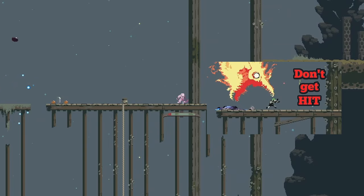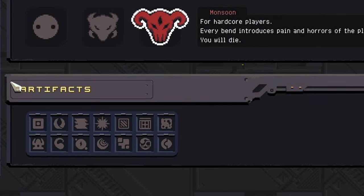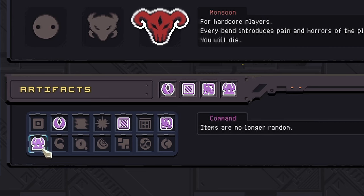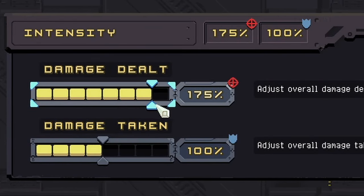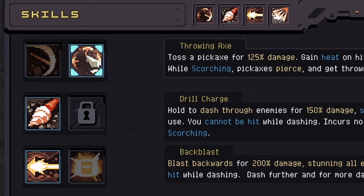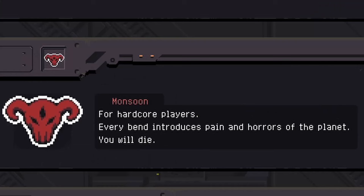We're going to use a slightly modified strategy of what I did to get Untouchable. The artifacts we're going to be running are Kin, Glass, Sacrifice, and Command. We are also going to be taking our damage up to 200% and our damage taken up to 999%, so if we get hit, it's a quick reset. I would also recommend using the Throwing Axe for extra range. I also played on Monsoon, so enemies would spawn faster.